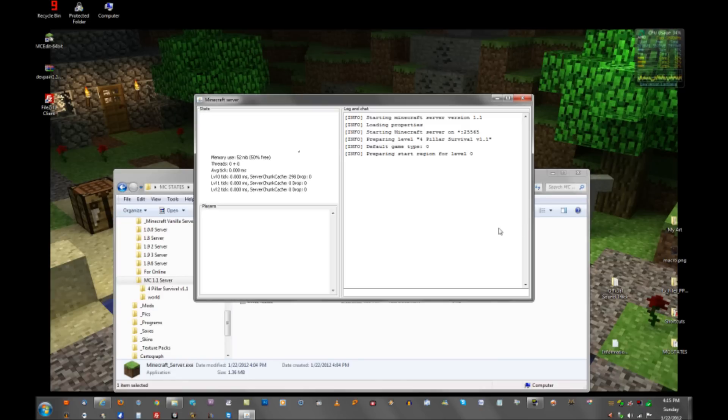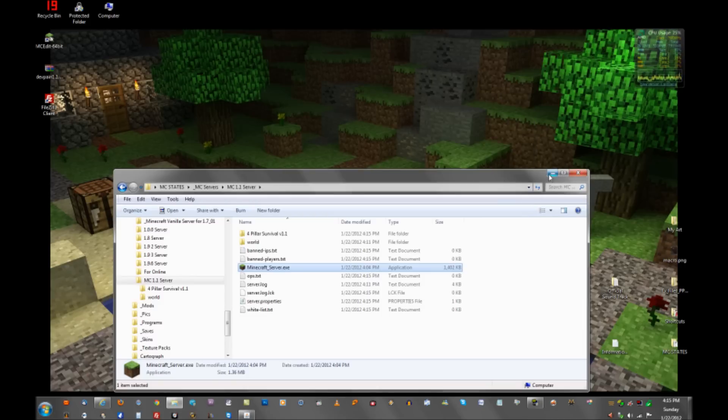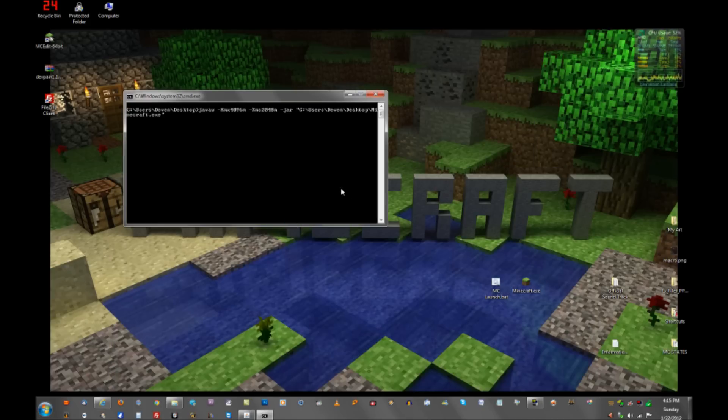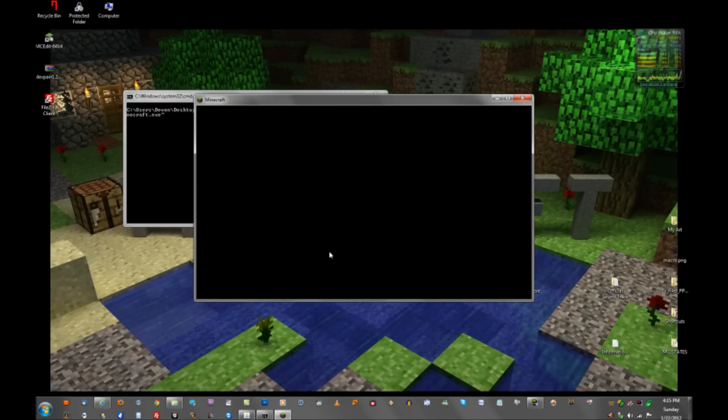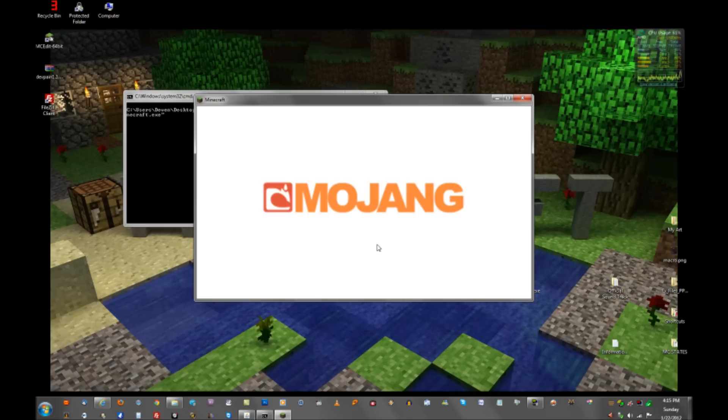This is the same exact thing you want to do for an online server. You want to upload the Four Pillar Survival file, go into your server properties, and change the level name to match that world folder.